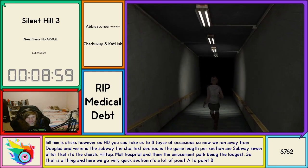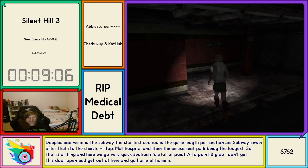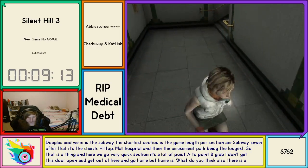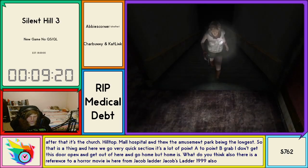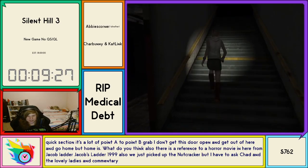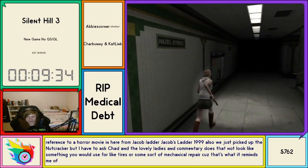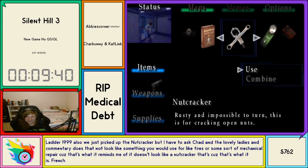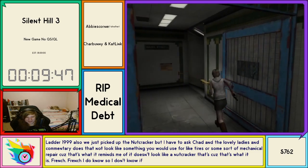This is a very quick section — a lot of point A to point B, grab item, get this door open, and get out of here. There is a reference to a horror movie in here from Jacob's Ladder. We just picked up the nutcracker — but I have to ask, does that not look like something you would use for tires or some sort of mechanical repair? It looks like a wrench. I don't know how, but for some reason that's supposed to be a nutcracker.